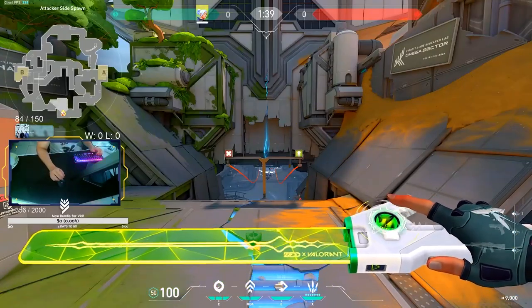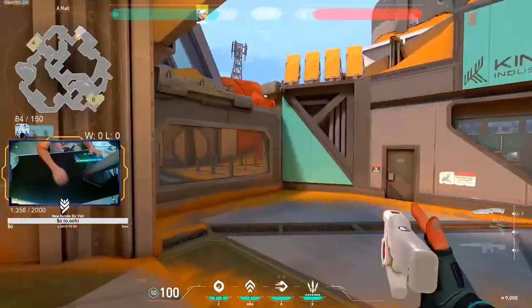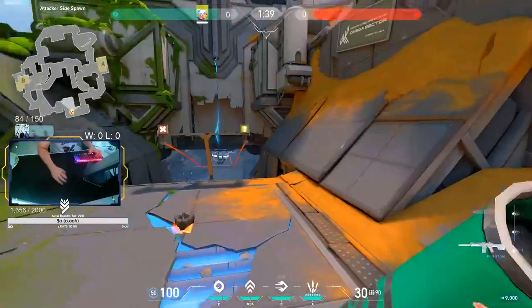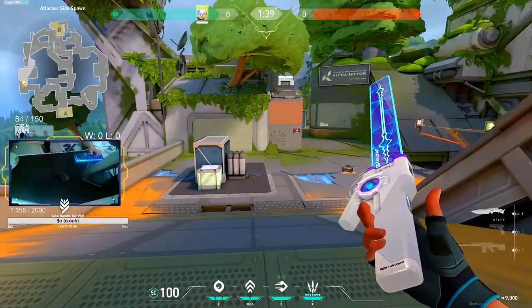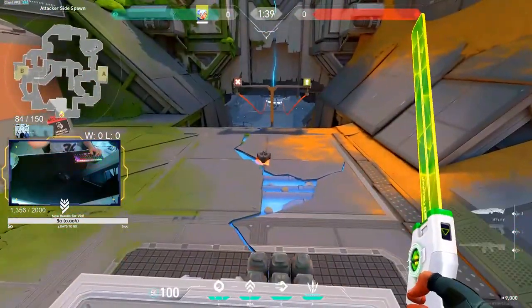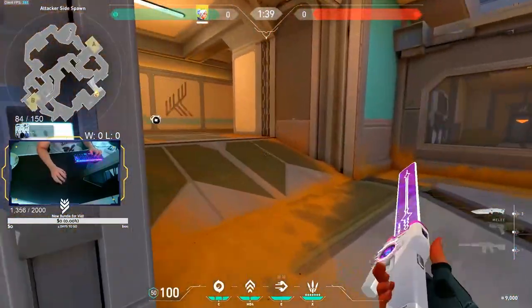Yo what is up guys, this is Zane, welcome to a new video. Today we're gonna go over everything that I've already learned on the new map Fracture — all the plays, best entries, and best angles that I found on Jett, because it's kind of the only agent I've played on this map. I'm gonna show you guys the best plays that I've seen so far, so I hope you guys enjoy and you can pop off in your rankings.